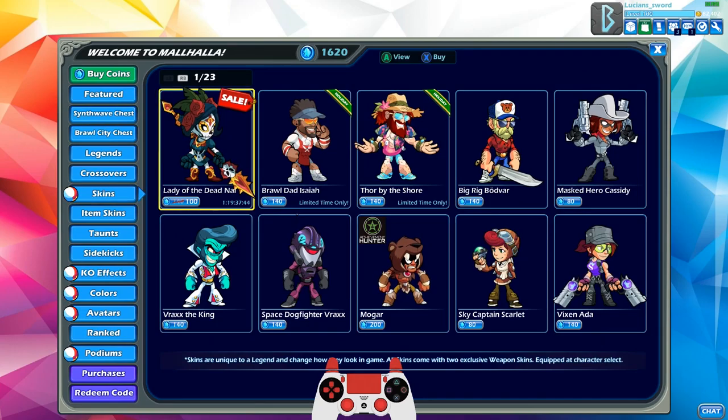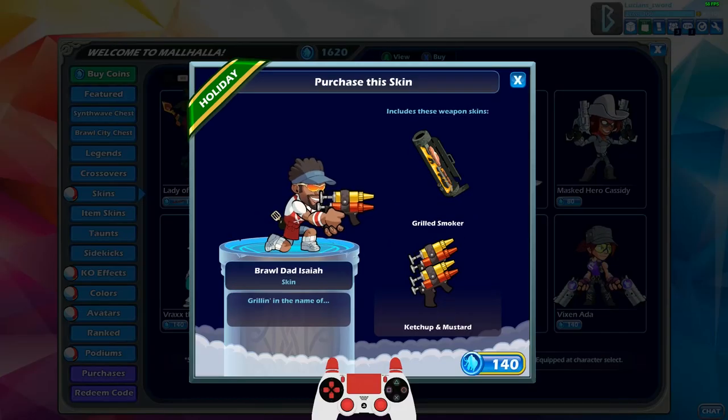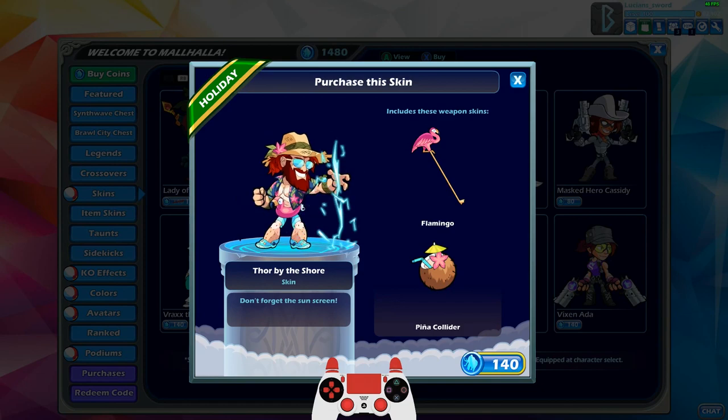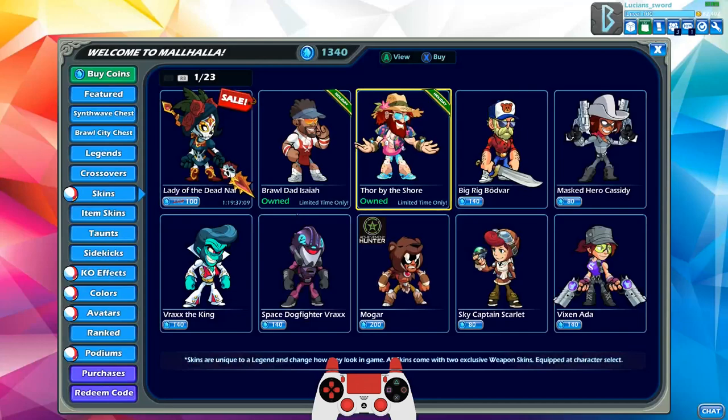Looking at the skins: Brawl Dad Isaiah. Look at the cannon — it's animated! It's a grill with flames? That is amazing! By the way, I am a Brawl Dad, so this skin is very, very cool to me. Definitely getting that. Thor by the Shore — very nice. Let's get that one as well.